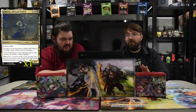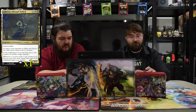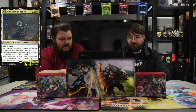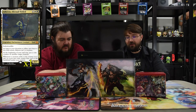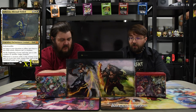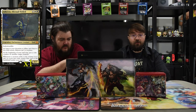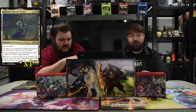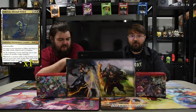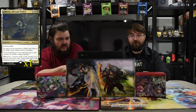Athreos, Shroud-Veiled — four, black, and white for a 4/7 indestructible. As long as your devotion to white and black is less than seven it isn't a creature, but that's not what you're really using it for. At the beginning of your end step, put a coin counter on another target creature. When a creature with a coin counter on it dies, exile it and return it to the battlefield under your control. So you can put it on their creature, kill it, and it's yours now. Or you just keep any of your own stuff alive constantly.